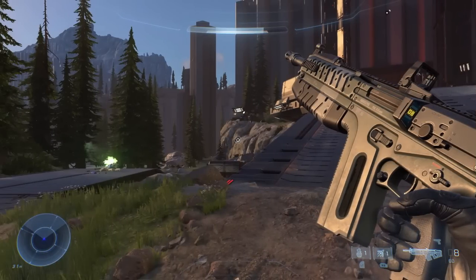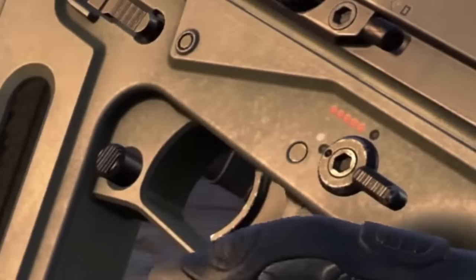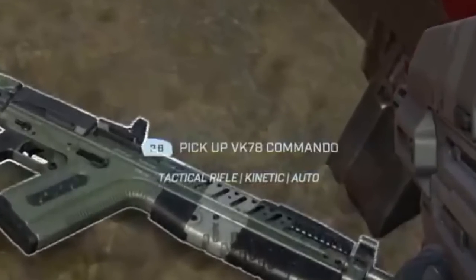An interesting thing with this screenshot I'd definitely want to point out is that there looks to be a select fire option on this assault rifle. As you can see, the multiple-dot indicator probably indicates a fully auto option, and the one-dot indicator probably indicates a single fire option — whichever one is lit red shows which mode the weapon is in. What is shown in the demo is that it's fully auto, and when you hover over the weapon before picking it up, it does mention it is a fully auto kinetic weapon. So maybe it's just a visual addition, or it could actually be the ability to select fire within Halo Infinite. We'll have to wait until we get our hands on it.